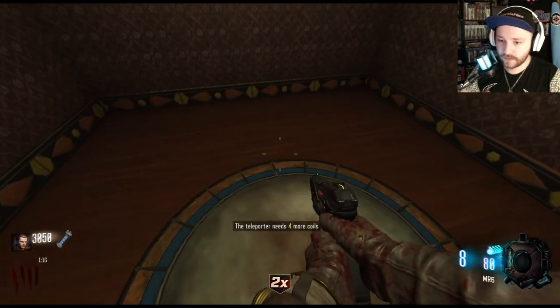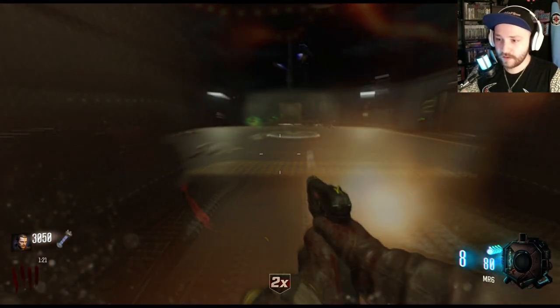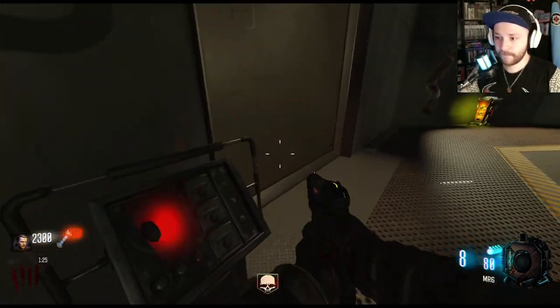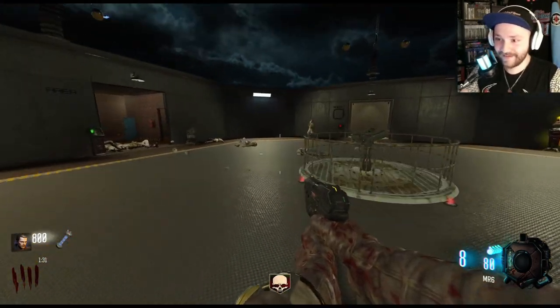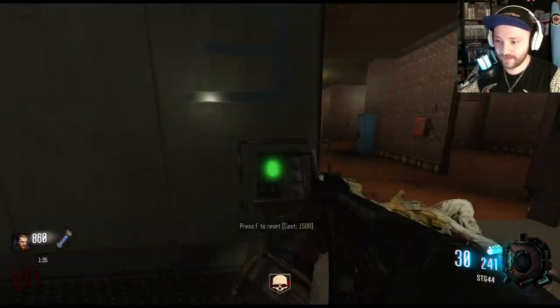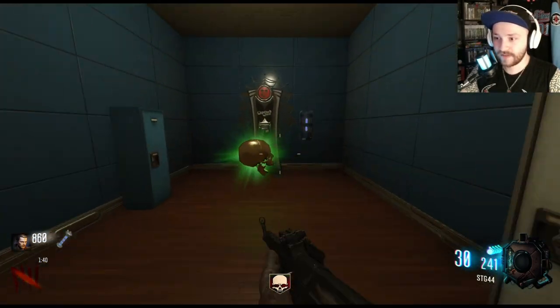So I can just find weapons in these rooms randomly. A fuse — it needs four more coils. Let's just start rolling all these rooms and see what we get, why not. How much does it cost to roll again? Oh, it gets expensive.